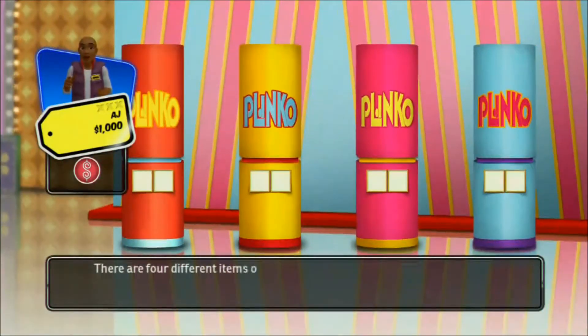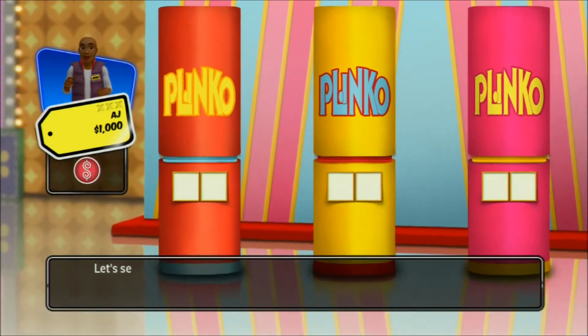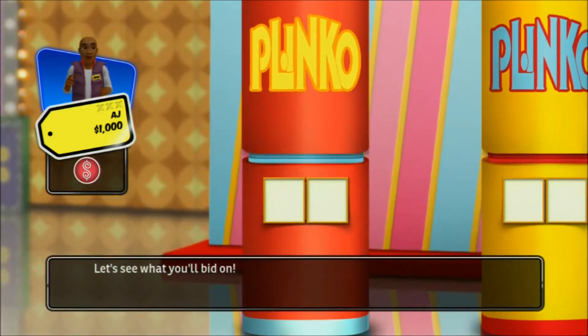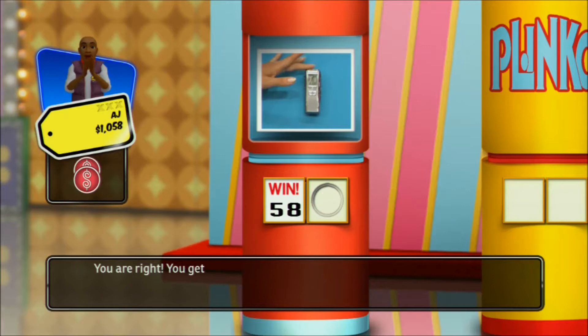There are four different items on display. Each item has a two-number price, but only one of those numbers is correct. Let's see what you'll bid on. Your first bid is for this item — use this voice recorder to record up to eight hours of material. Is the right or left number the correct number in the price? You're right! You get another chip!